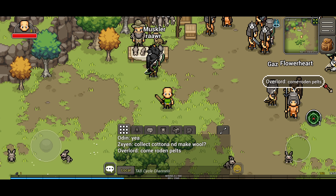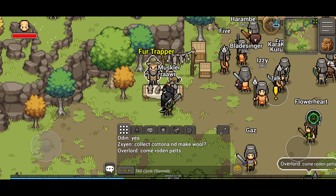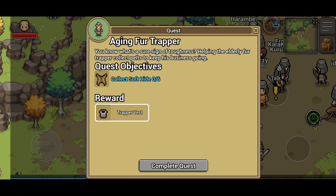Alright guys, welcome back to Heartwood Online. Let's get in and do the third trapper quest. This is Collect Soft Hide, and for that we'll get the trapper vest.